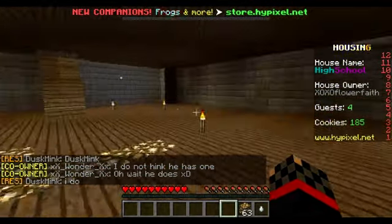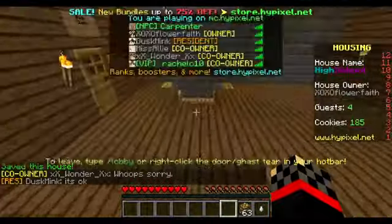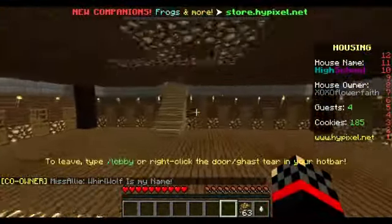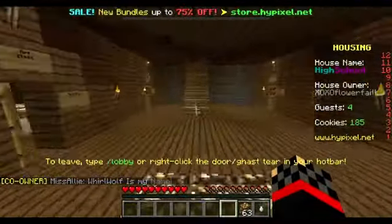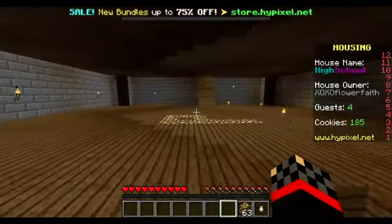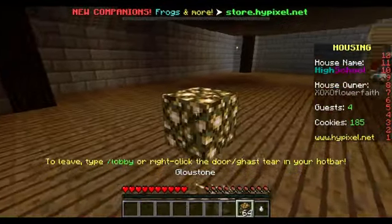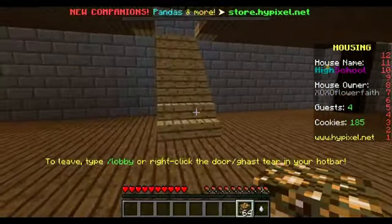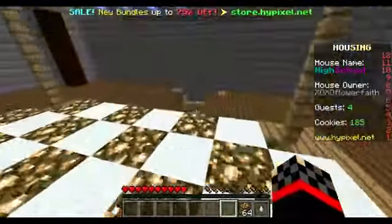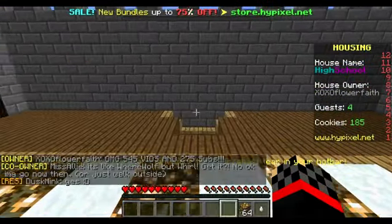I don't even know how many floors we've even gone to now. There are so many floors I'm getting confused. So we've got one, two, three, four, five, six - oh god, this is a big school - then seven and then we're on the eighth floor, which is like prom king and prom queen. So it's like prom - we can just have a party up here when it's prom.